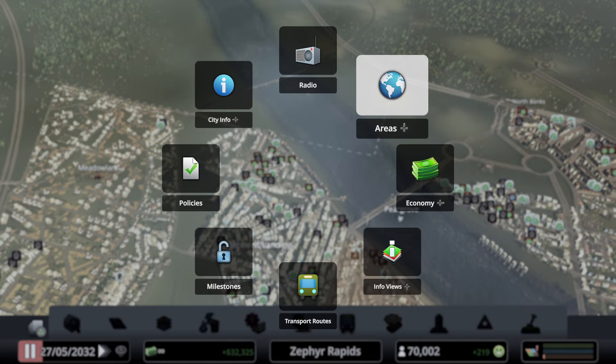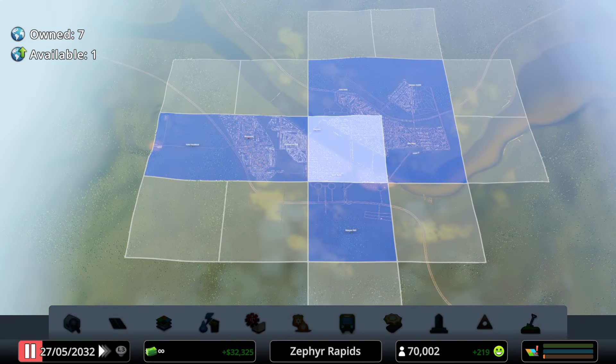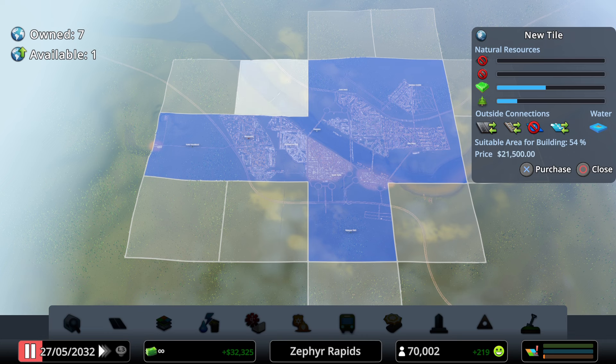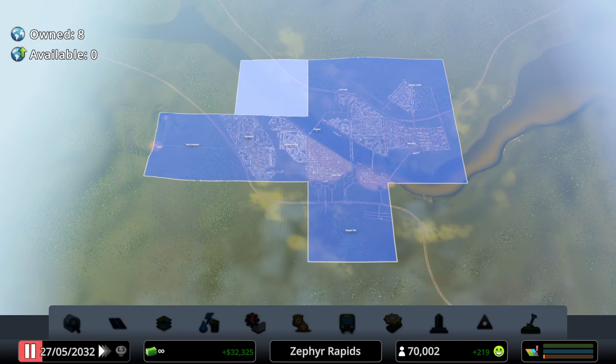Going into the areas menu to purchase a new land square. All the blue sections are already purchased areas. Expanding due north of Paragrove, Stevens Landing, and Meadowlark. The new square is 54% suitable for building due to the river running through the center, but that's workable. Purchasing the land square.